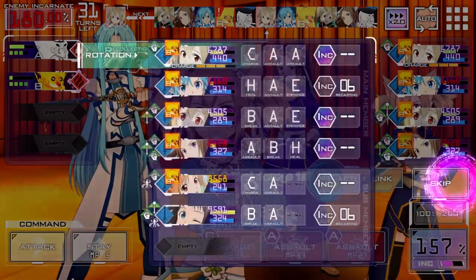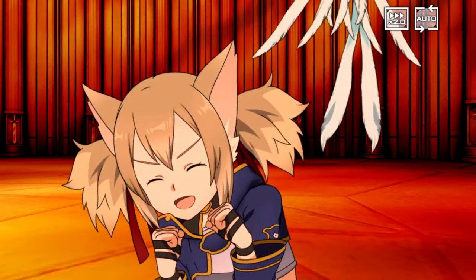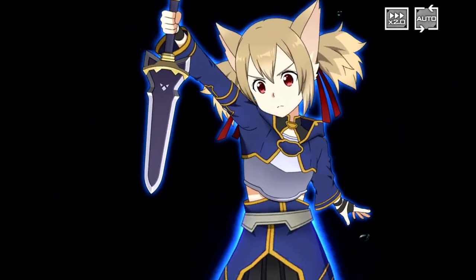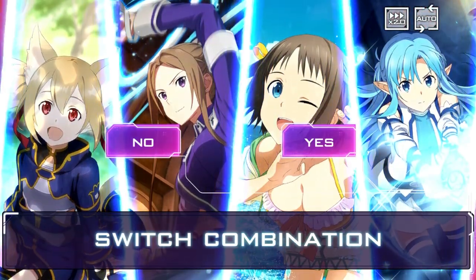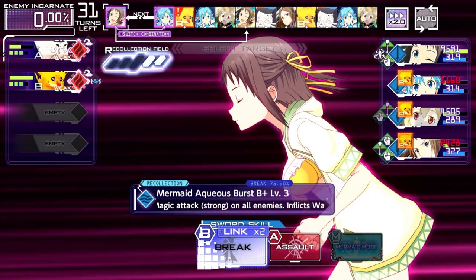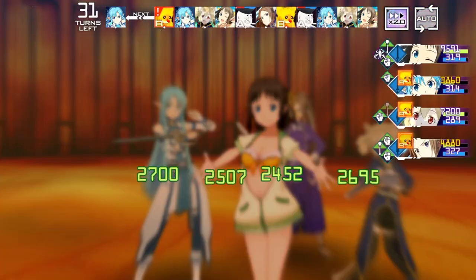We're going to bring out Sortiliana, put you back, switch you out, put you in — this should actually be fine. Let's see her incarnate, it's been a while. Right now the main thing I'm noticing is that we're not doing as much damage as possible. But the AOEs are coping a lot because they're letting us do chip damage on both of them at the same time. We're going to go for breaks and then the heal, which I believe also raises our magic defense or overall defense.